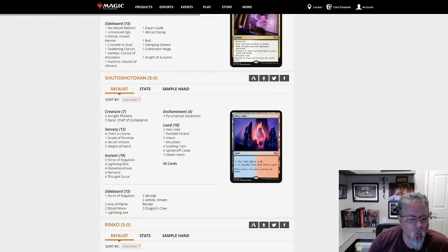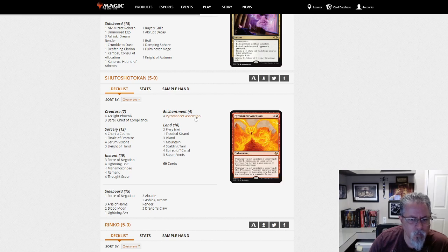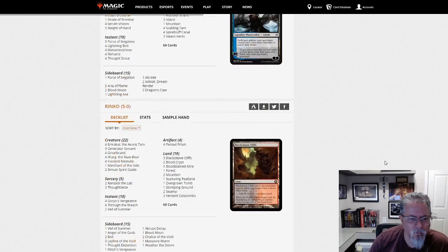Shotokan with Storm — this is the Pyromancer's Ascension build of Storm. Have not seen that too much recently. Aria of Flame in the side. Yep, Blue-Red storm.